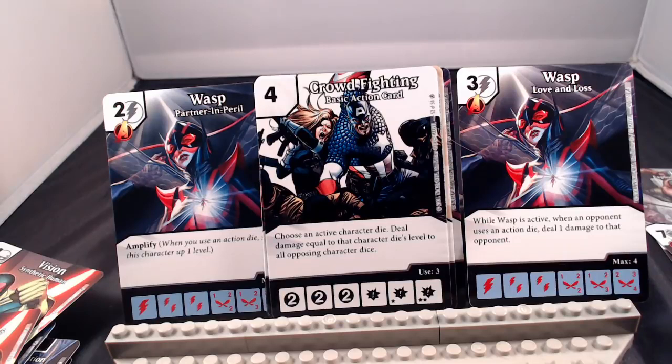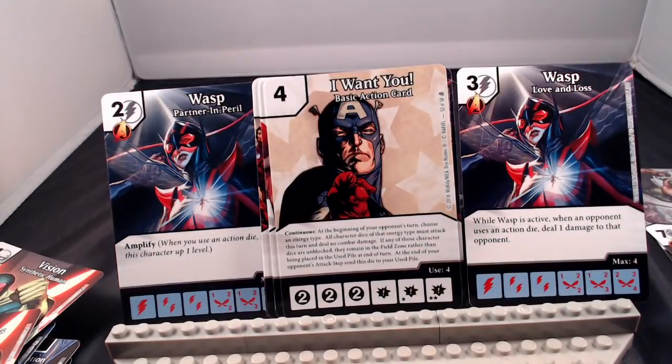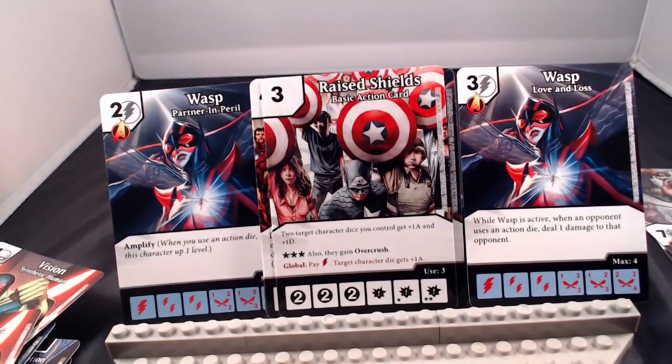Crowdfighting: choose an active character die; deal damage equal to that character die's level to all opposing character dice — so 1, 2, or 3 damage to all opposing characters. I Want You Continuous: at the beginning of your opponent's turn, choose an energy type. All character dice of that energy type must attack this turn and deal no combat damage. If any of those dice are unblocked, they remain in the field instead of going to the used pile. At the end of your opponent's attack step, send this die to your used pile. It's a continuous die, so you can use it when it benefits you most.